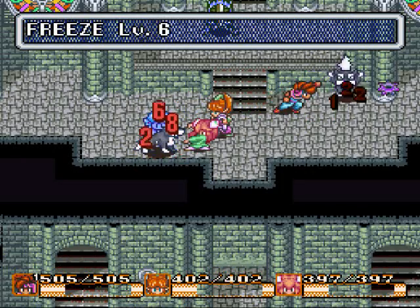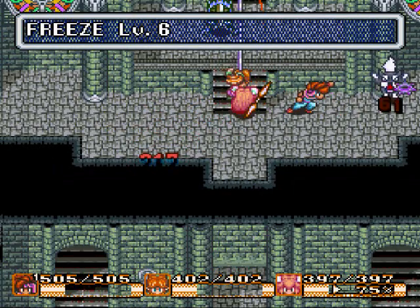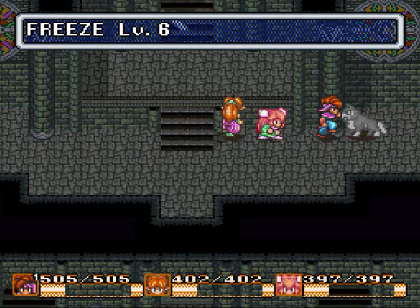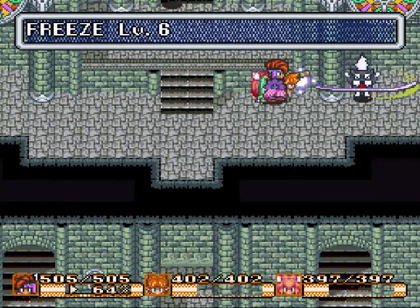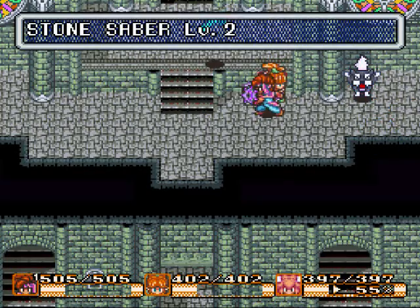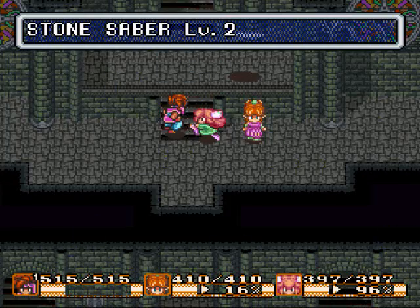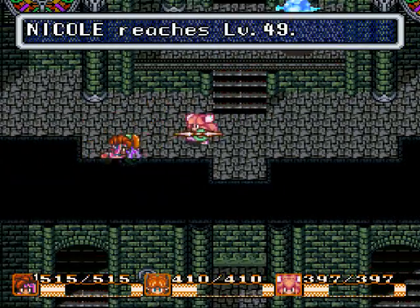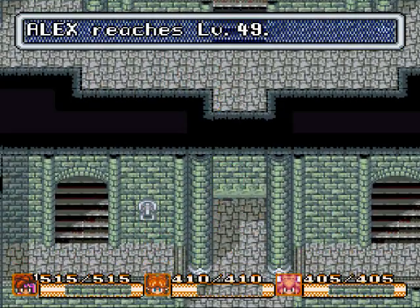For the more difficult enemies, I'm just going to start using Freeze on them. I believe Undine is close to leveling, so that should be okay, especially at level 7. Should be two-shotting most of the monsters in here. Where'd the other one go? Did I kill him and not notice? I believe so.